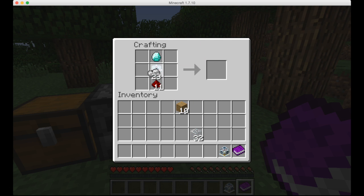Now put the diamond on top of that, and put iron on the sides. Actually, switch that diamond and redstone, and you'll have a chemical synthesizer.